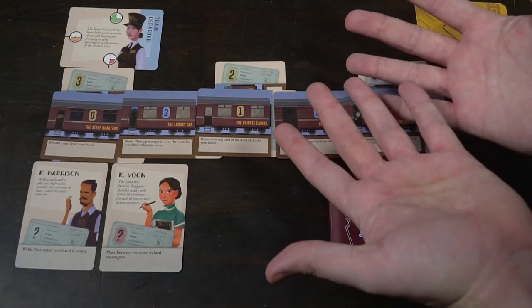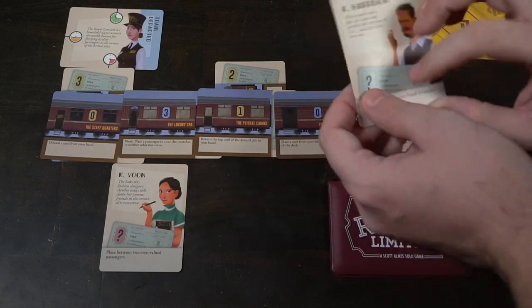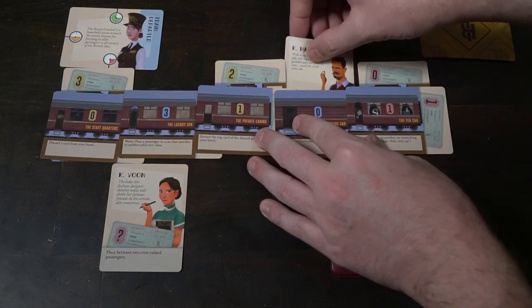Your last action is placing a VIP. VIPs share similar rules to passengers — matching color or number — but they also have unique conditions. Maybe the train must have an odd number of cars and the VIP goes in the middle, or it's a wild that doesn't care about color, or it must be placed between two even-valued passengers, or between two passengers with a total value of three.